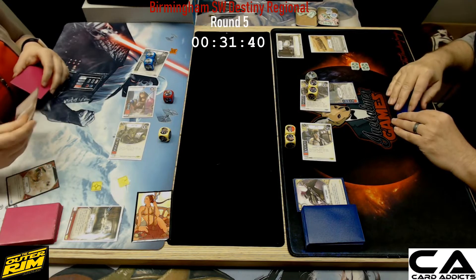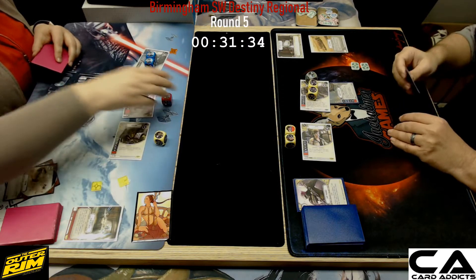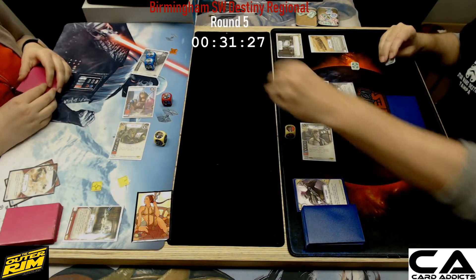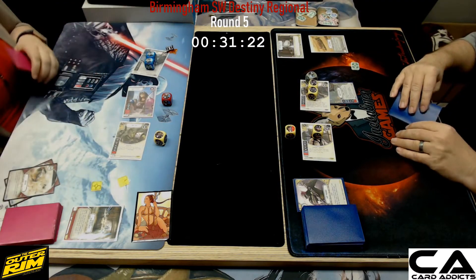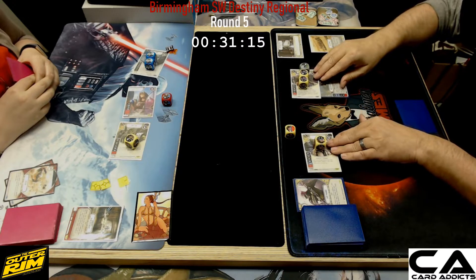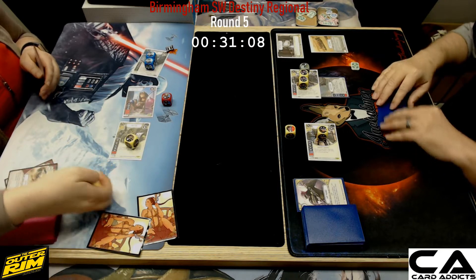Discard to reroll into a three-for-one — back into that three-for-one. I was incorrect; Hired Gun does indeed have a three-for-one blaster side. Both his damage sides are actually pay sides, which makes sense given the character's name. Then we see a discard to reroll into some money and a shield. She's probably saving the money for the Armored Reinforcement Plate, and since he removed Yoda's dice she didn't have any choice except to reroll until she got what she needed.